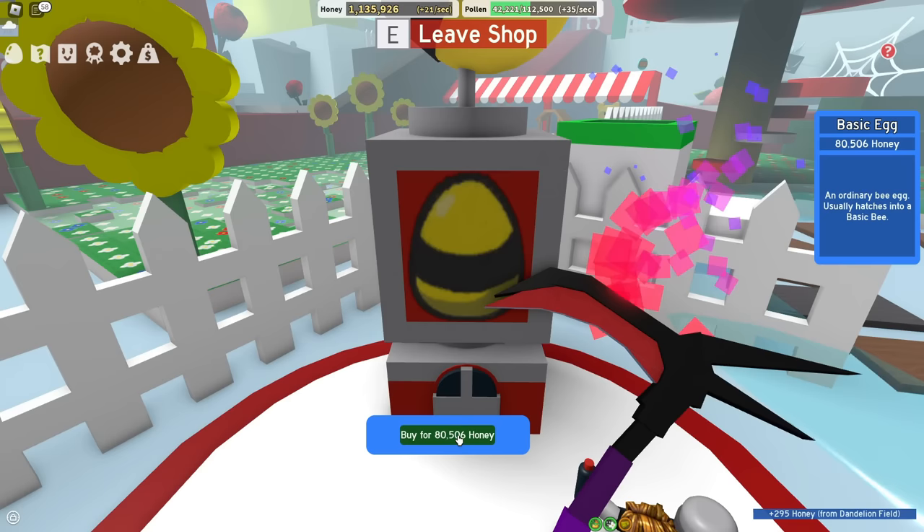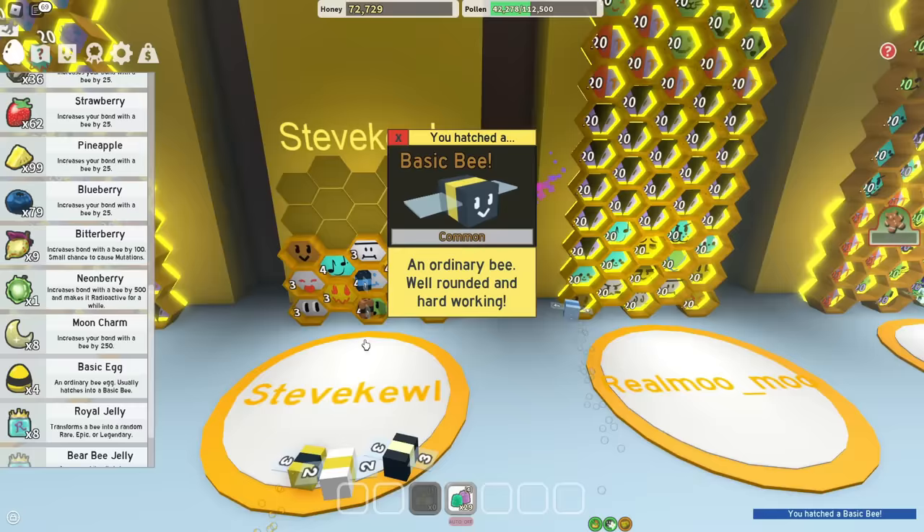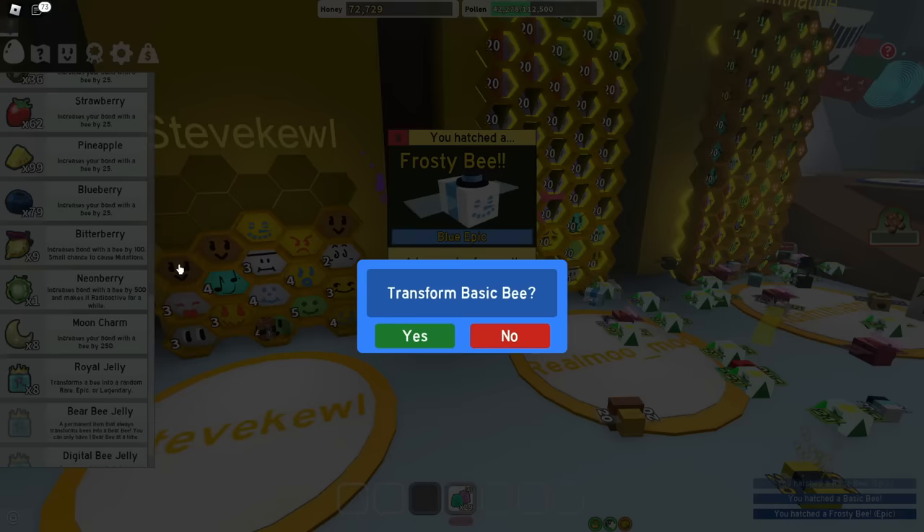How many basic eggs can I buy? Nearly a lot — so 1, 2, 3, 4, 5. Just 5. This will bring me to 17 bees. And I get something rare from these basic eggs — maybe even a basic bee, that would be so good. Rage bee, frosty. Let's do some further gambling on these new bees — nothing good, I got scammed. Big surprise there.